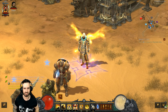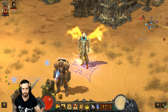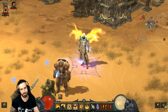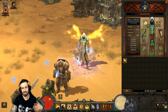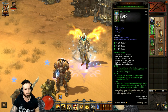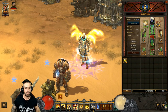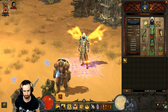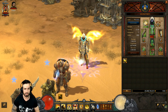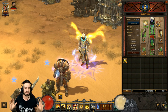Darkness has fallen upon Tristram - night time, people sleeping. We're here to talk about the Monk class, specifically the brand new Patterns of Justice Tempest Rush build for the Monk. It is super fast. There are a few things we can do with the Patterns of Justice set: you can either do a speed build for speed farming, which is ideal for all your rifting, bounties, everything.